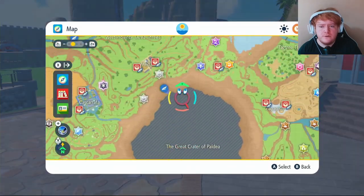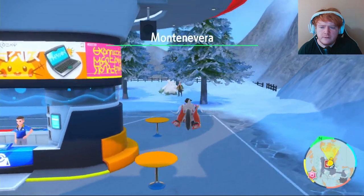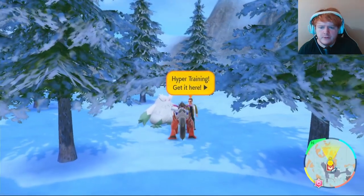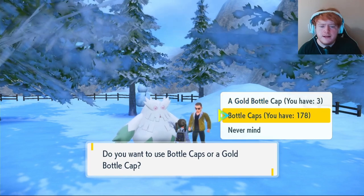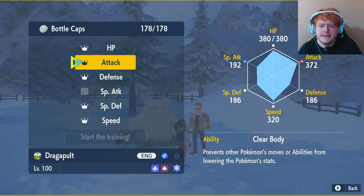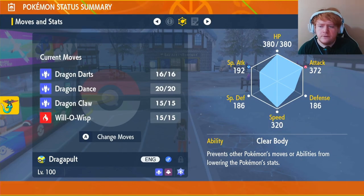Once you have your five Bottle Caps, fly over to Montenevera. Go straight forward and you'll see a person with an Abomasnow — speak to him and he'll hyper train your Pokémon. Select your Dragapult, click Bottle Caps, and choose HP, Attack, Defense, Special Defense, and Speed.